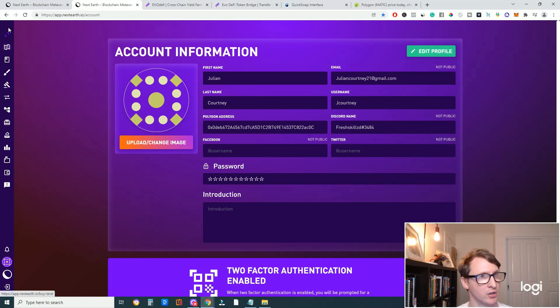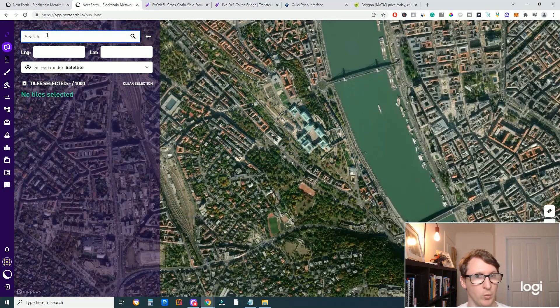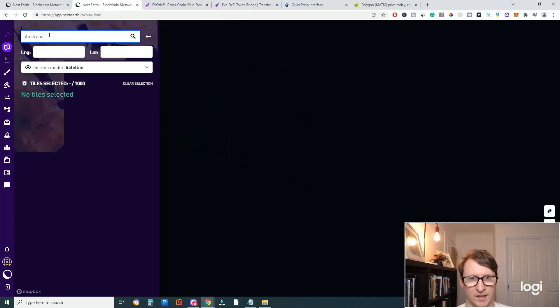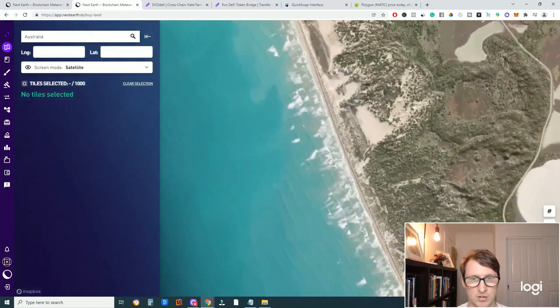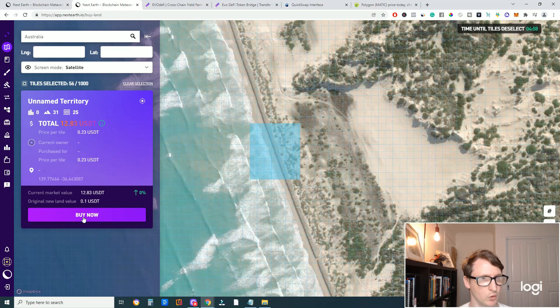Once on NextEarth, click the toggle menu and click on Map. You can type in wherever you wish to buy — for example, Australia — or type in a specific address and it will take you to that location. Find a location you'd like to purchase. You'll see little tiles; click on one. I buy a minimum of 50 to 100 tiles at a time. The price is shown in USDT but you are paying with the Matic coin.